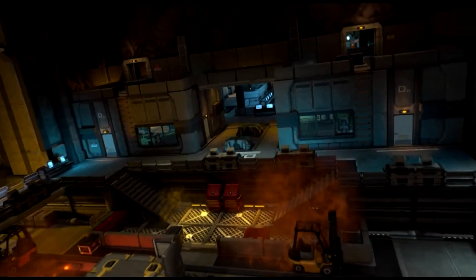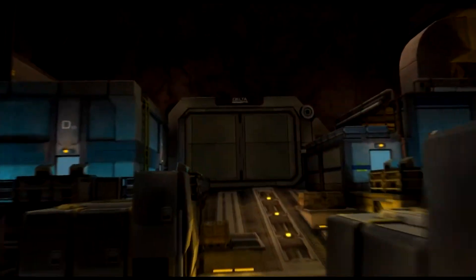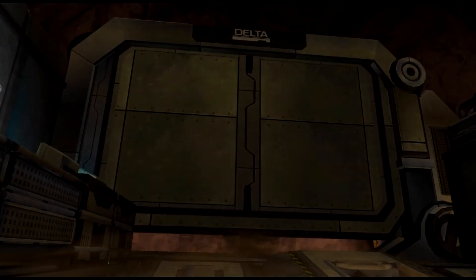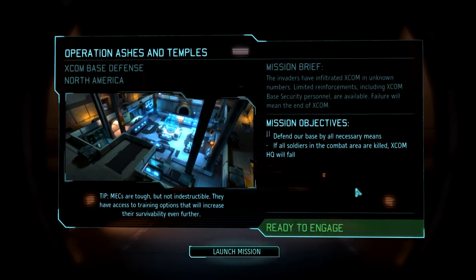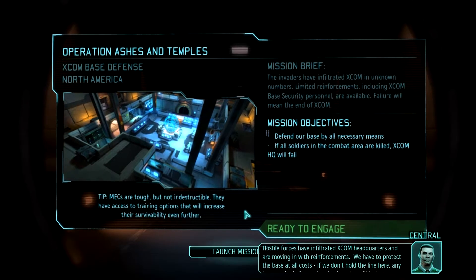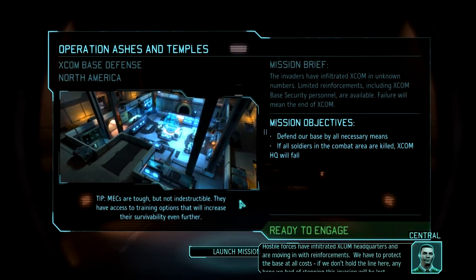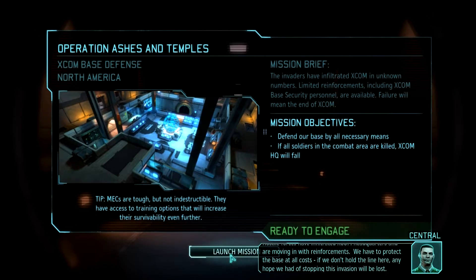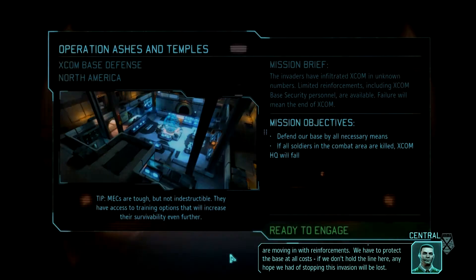Ruh-roh. Aliens again. Hostile forces have infiltrated XCOM headquarters and are moving in with reinforcements. We have to protect the base at all costs. If we don't hold the line here, any hope we had of stopping this invasion will be lost.